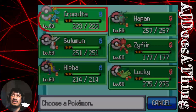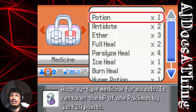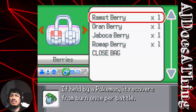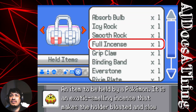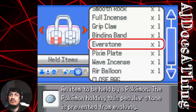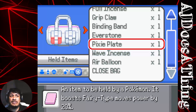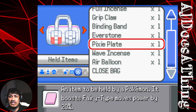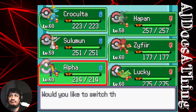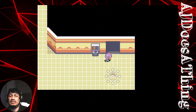We know how to beat her. If we have any other item... that Rosemary might be useful. We can upload it. Actually, Judgment with Pixie Plate against one of those Dragon types would do work. Let's give Alpha an Air Balloon. Of course the Seed Bomb is going to immediately pop the Air Balloon, but give him something.